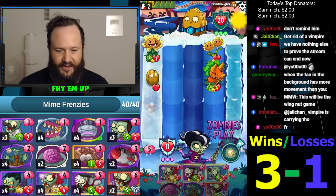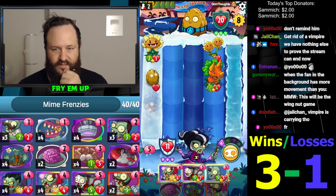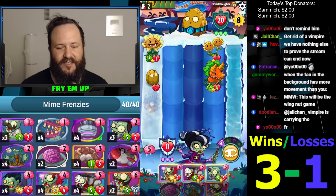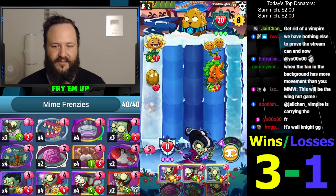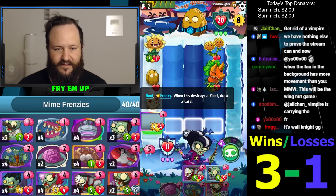I wish I could play a little combo here but this is a little sad. Should I just Mime? It feeds so hard into Cob Cannon — it's so bad. I'd love to teleport this into a combo. We're basically gonna need that to win anyway, right? Alright, let's just go with you.